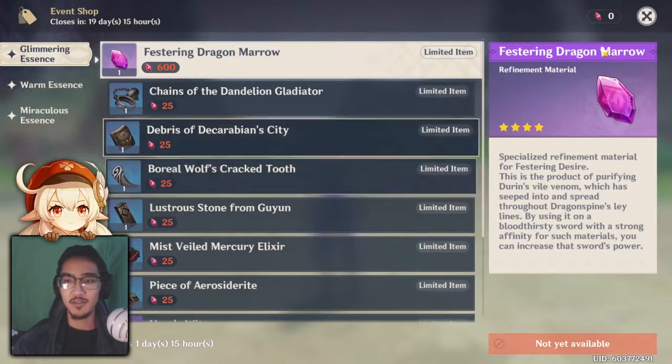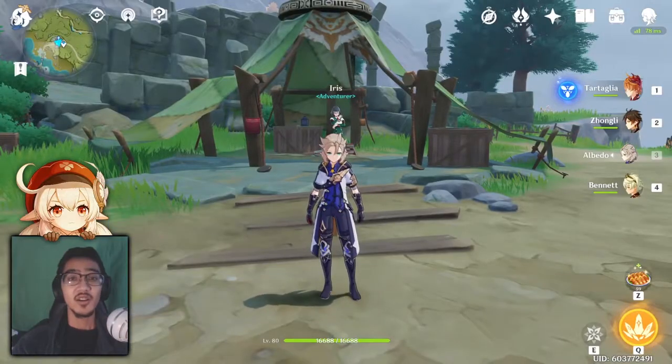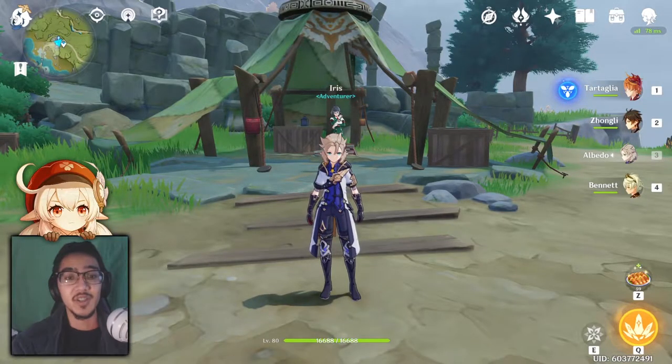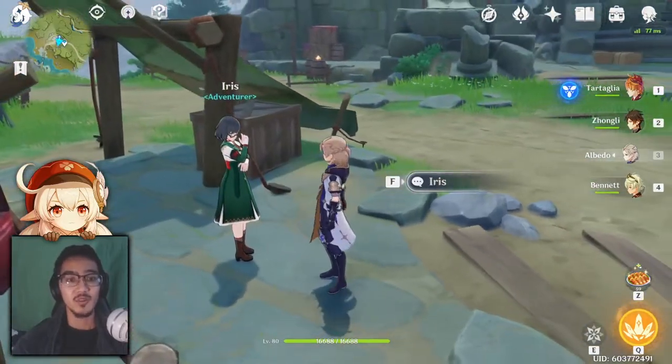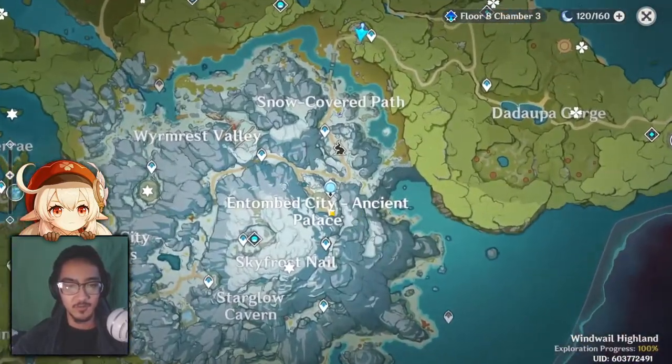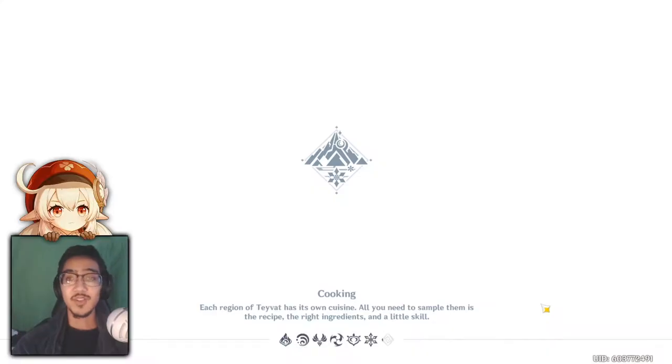We don't have access to some of these items yet, but we will be able to get Festering Dragon Marrow. For unlocking the domain, which I'm sure everybody is here for, all you have to do is talk to Iris and she gives you a world quest. The world quest will lead you from here all the way into the Entombed City, but you won't be able to get there right away. I don't have the quest to show you, but I can show you the locations on where to go.